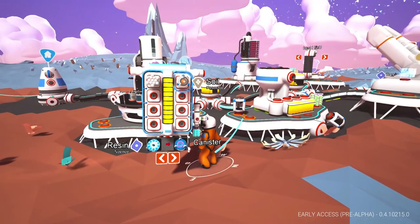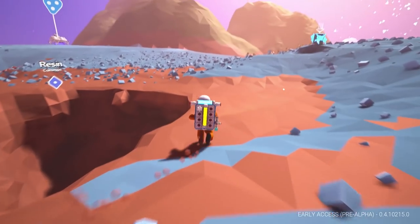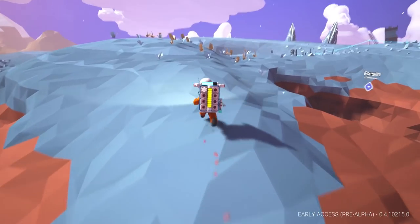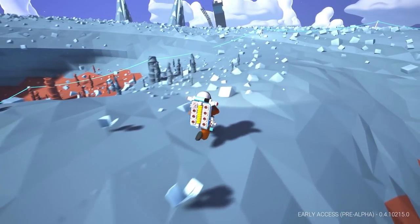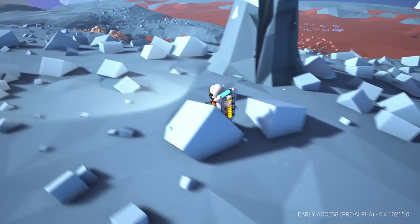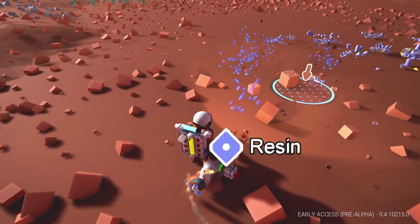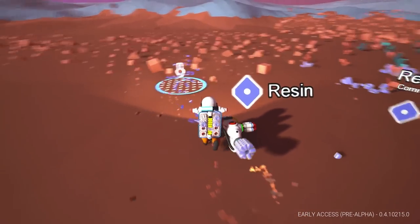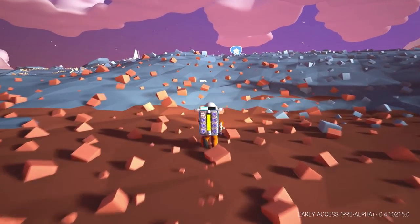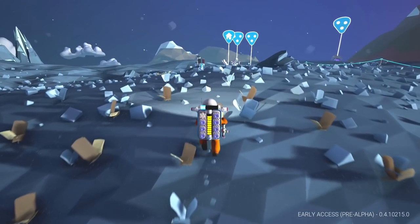The brain juices are flowing — what we're gonna do instead of going around trying to find copper all the time is build a trade platform. I unlocked it so let's utilize it. I believe titanium is worth quite a bit and definitely worth more than copper, so we're gonna trade titanium for copper. I need just a little bit of resin. I know I'm sorry, distracted — supposed to be doing drill stuff, but this is a necessary evil.